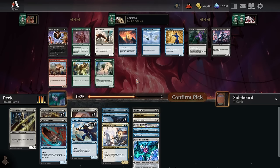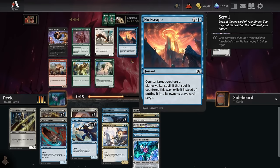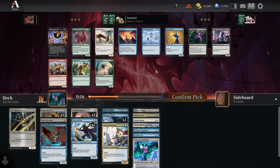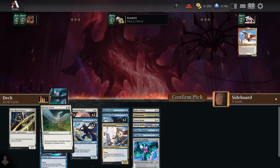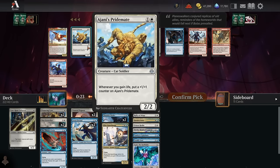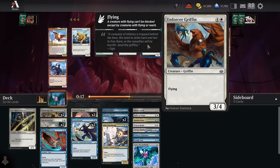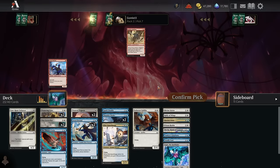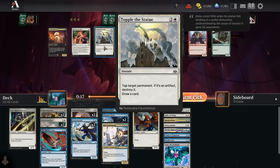We are definitely a tap-out kind of deck — playing a bunch of creatures at sorcery speed. We're not going to be holding mana up for No Escape, even though that's generally a pretty good card. I'd rather have Epiphany or a cheaper creature to keep our general deck idea together. Divine Arrow is fine removal since we're low on it. Pick six — Enforcer Griffin is probably better than Pride Mate; we only have one Elite Guard Mage to work with the Pride Mate, so just a big flyer is slightly better.